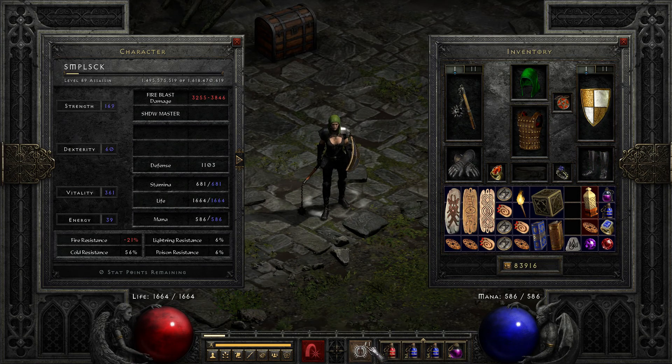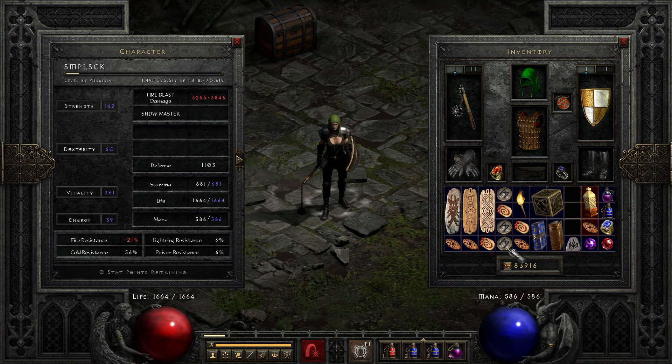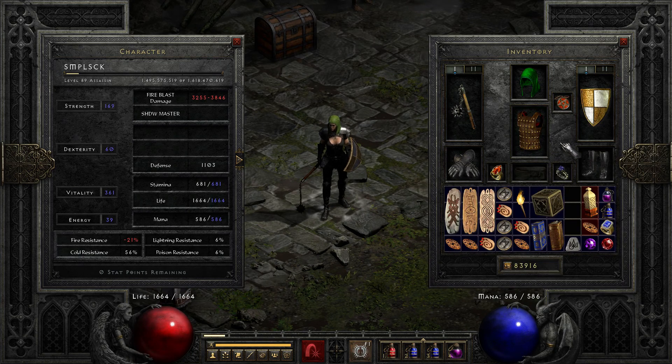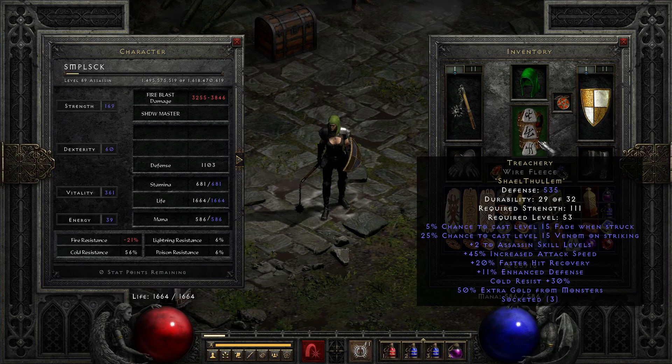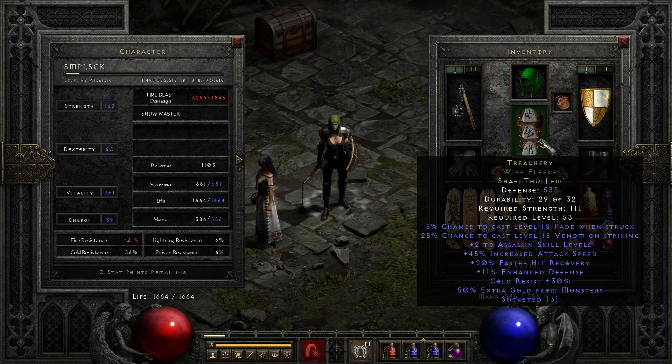My Shadow Master has about 1400 life and resist all 75%, so it can definitely tank certain mobs and I can just put my traps on and throw a Fire Blast on them. Then we got Treachery, which I kinda like and kinda don't like because it's a pain to repair. Also, the Fade intervenes with my Burst of Speed, so every time it turns on I have to turn Burst of Speed back on. That's a bit annoying.